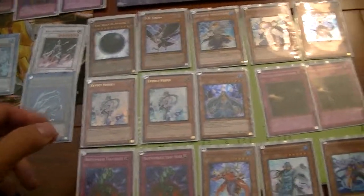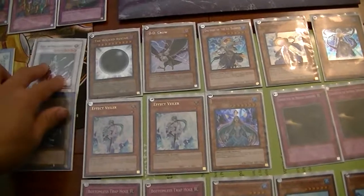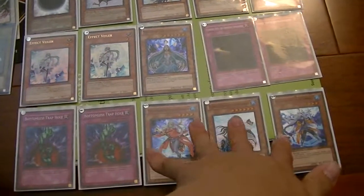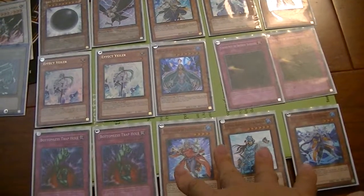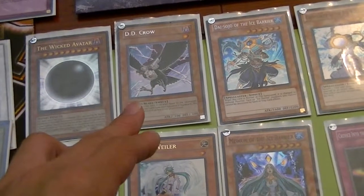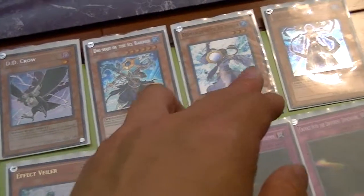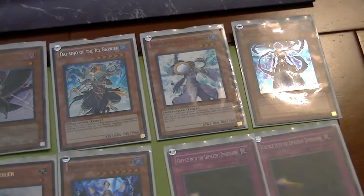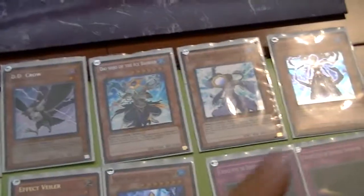The side deck — this one is going to actually be going through a major overhaul, because anything you see here is going to be removed permanently from the set deck. But overall: Wicked Avatar, DD Crow, Dai-Sojo, Geomancer, Secret Guard. There's actually an interesting tech choice, and I'm going to tell you guys why I use Secret Guard on the side deck.